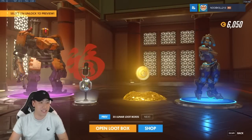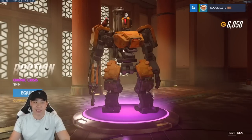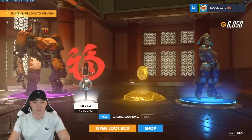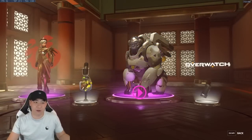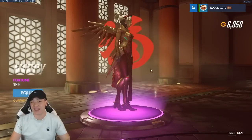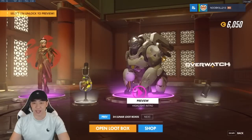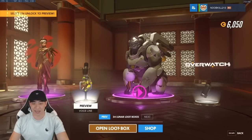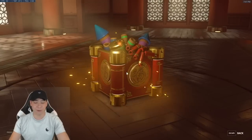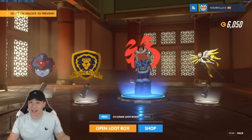We get some currency and a Bastion skin — but we just got the Chinese New Year one, so I'll keep the Rooster from last year. Next box: we got last year's Mercy skin again — they really want to give me that Mercy skin. We also got a highlight intro — the glasses one. Not too bad, pretty sick. Let's see some legendary status.